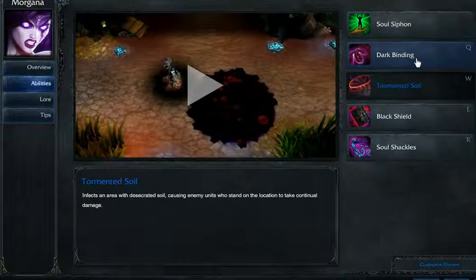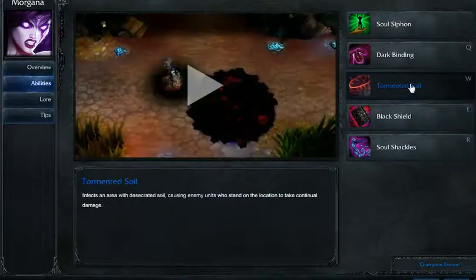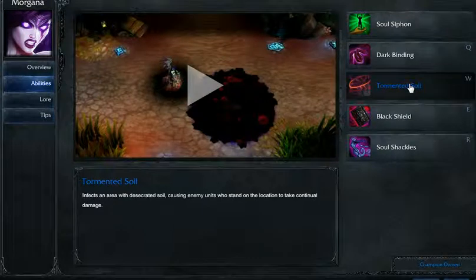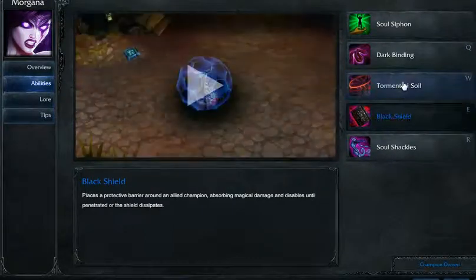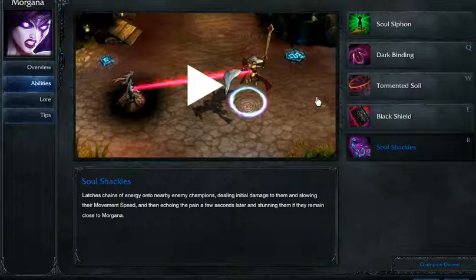Tormented Soil — she has a cool Q-W combo where you Q-stun them and then put the Tormented Soil under them, and it just drains their health. Black Shield is just a nice shield, and her Soul Shackles is a very nice drain, kind of like Fiddlesticks.